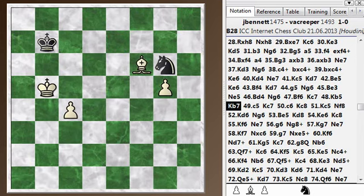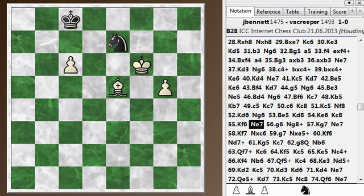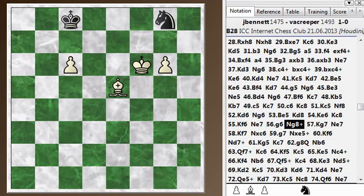The pawns just creep forward carefully, step by step. Here you see the idea of transferring the king to the other side to chase the knight away so you can make progress. Now I came up with the idea - actually approved by the computer, though it seemed risky - to push this pawn through. If he takes the pawn over here, it's hopeless because I'll just take his knight and the bishop and pawn will win easily. And if he takes this pawn, I can advance the other to a queen before the knight can get back to cover the queening square. I advance that pawn, he throws in a check, and then he grabs the pawn.